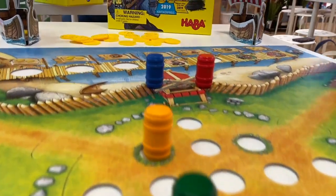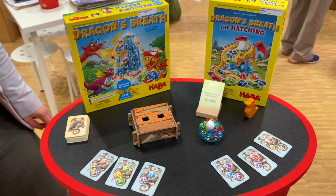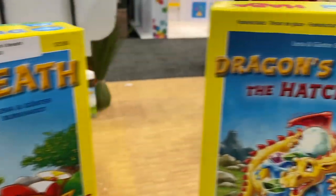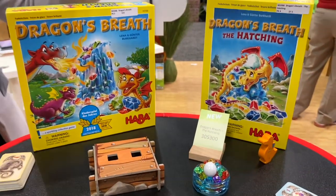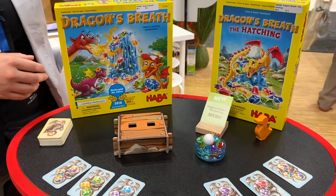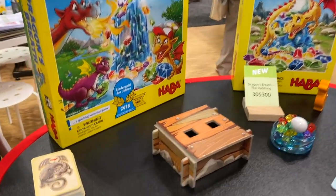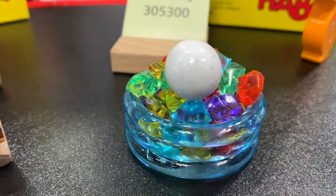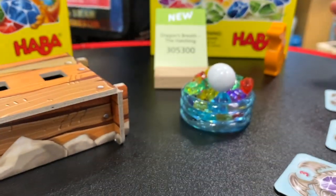For two to four players, ages six and up — when playing with fewer than four, always include all ships. Available now from Haba. This is Dragon's Breath and Dragon's Breath: The Hatching, both designed by Lena and Gunter Bongart. The new one this year is The Hatching — the original Dragon's Breath won the Kinderspiel des Jahres in 2018. This is a standalone expansion you can play by itself or combined with the original. You still have the nest with frozen crystals inside that you melt.